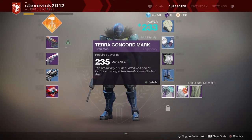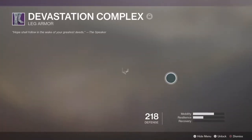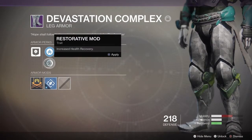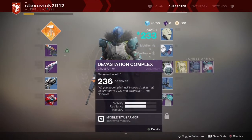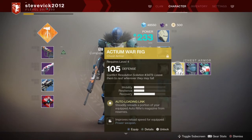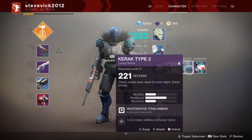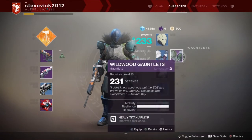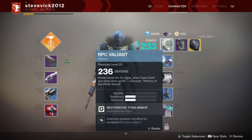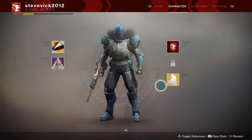I keep changing perks around as and when needed because you can get increased health recovery and things like that. I've got some boots and a chest piece. I don't really know why I picked that particular perk — that was a silly mistake, I shouldn't have done it. We've got the resilience stat and various element-based mods.